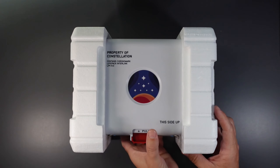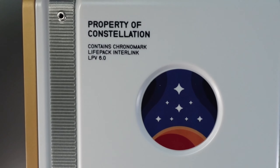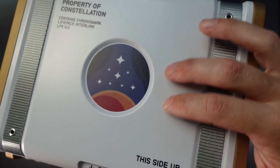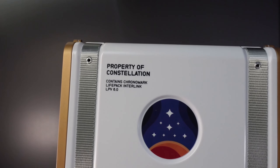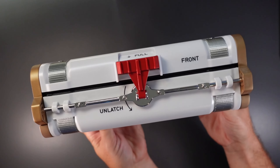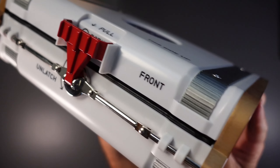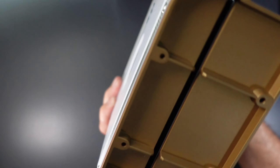I'm going to bring it up close. The case contains the Chronomark, Life Pack, and Interlink LPV. It's got a really nice finish — it's serious. And look at the latching mechanism. They said it's representative of the type of latch used in space, used to keep things secure.